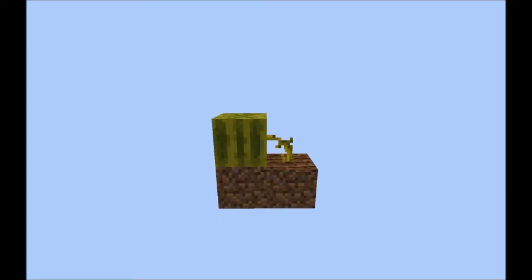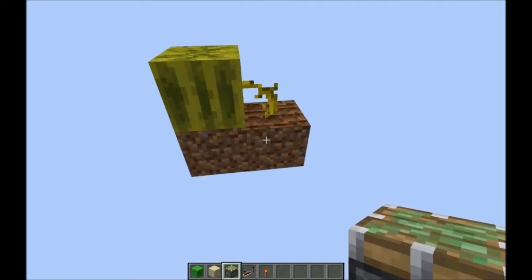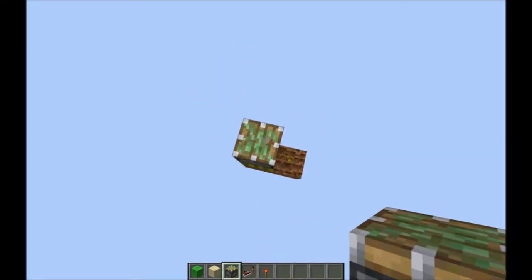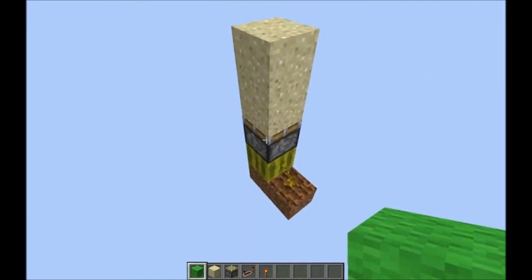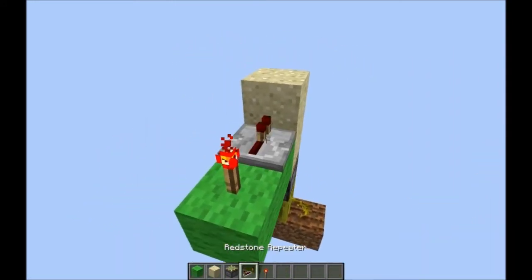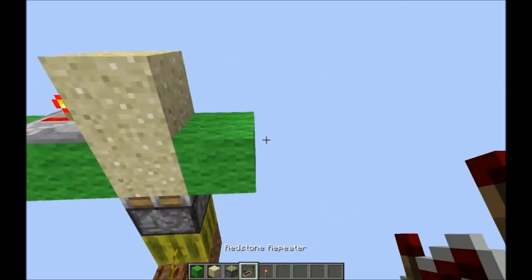Here is how you build the contraption. First you want the melon stem, melon, and two dirt blocks for the melon to grow on. Place the sticky piston facing up. Then use either sand or gravel and build up two blocks facing to the side of the stem. Place two blocks out, then a redstone torch and redstone repeater. Directly across from those two building blocks, place one more block.